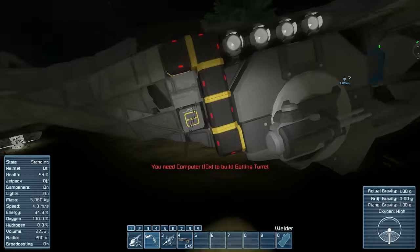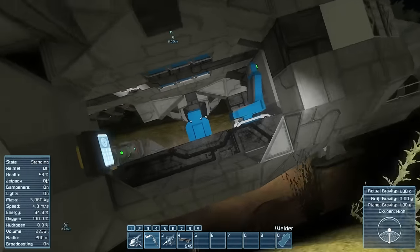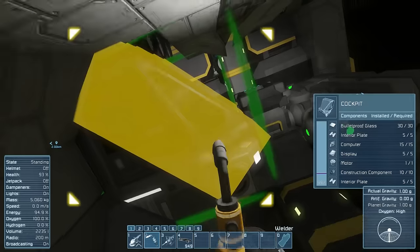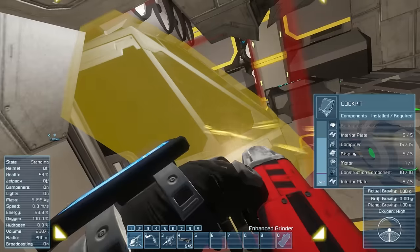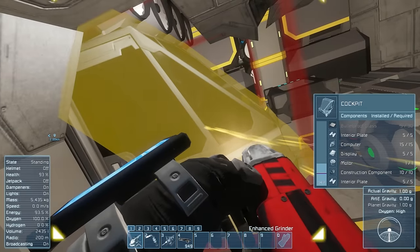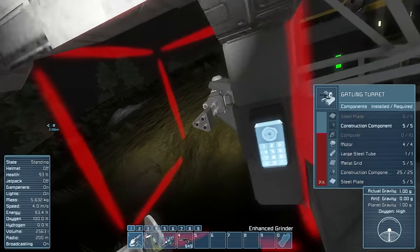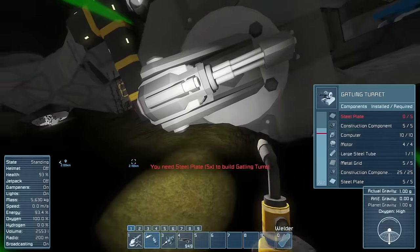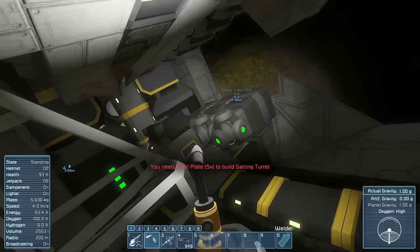Main jets are back. What does this need to repair? It needs computers. I don't think we have computers. Could we salvage them from anything else? We might be able to salvage some from this, because I don't think we really need them. Can we borrow the computers from this? Yes, we can. There we go. Hopefully that's turned off and it's not going to turn around and shoot me.